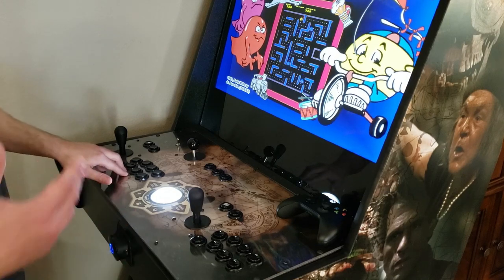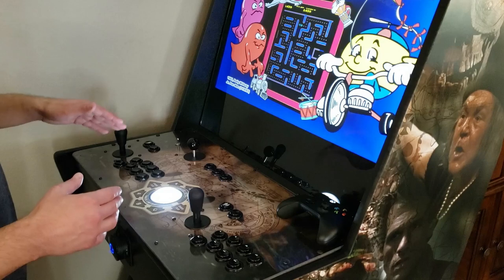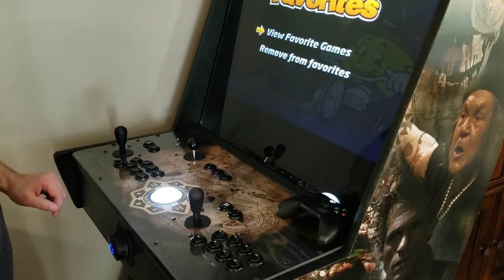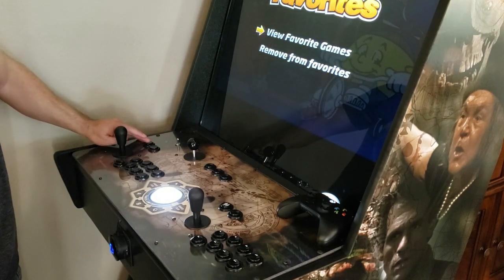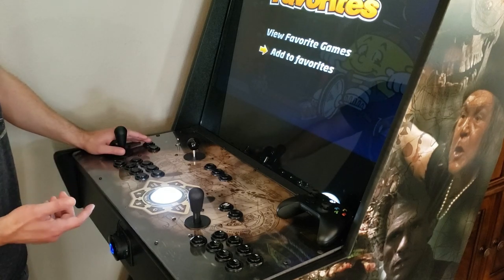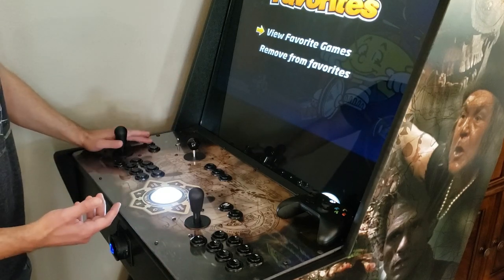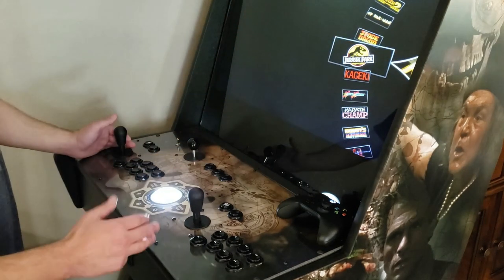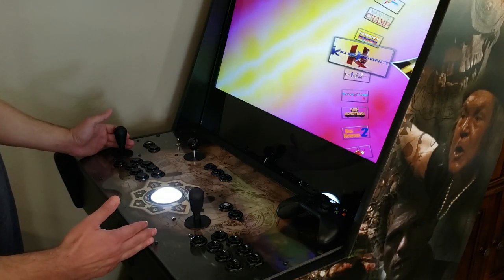Player 6 button is your Favorites button. To view your favorites, hit Player 1. To add or remove a game from favorites, also hit Player 1 — it toggles the game on or off. Go to 'View Favorites' and it pulls up all the favorites you've selected for that system. I recommend setting up favorites, especially for large systems with over a thousand games.